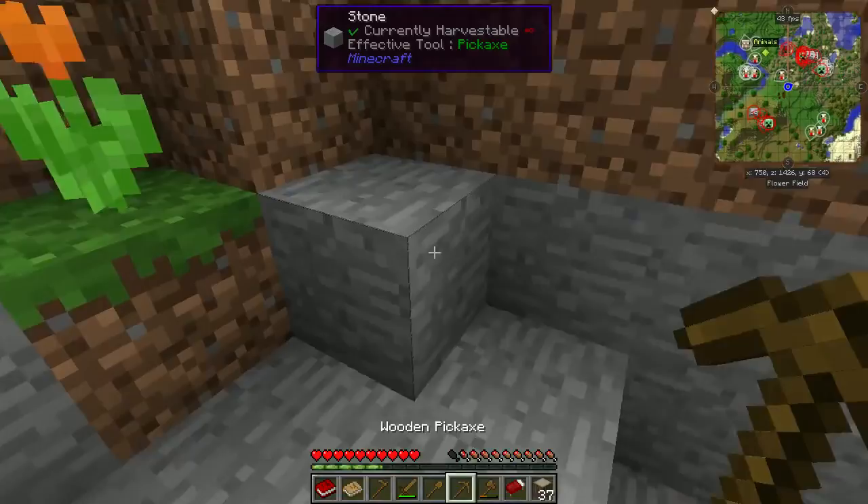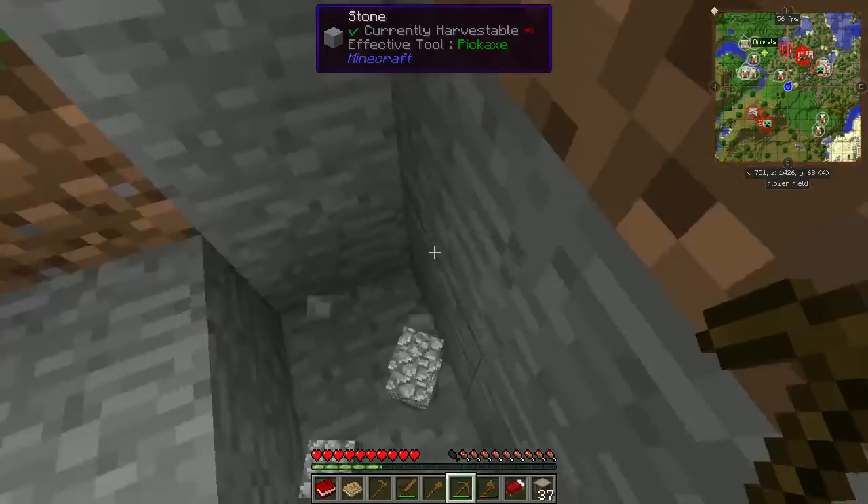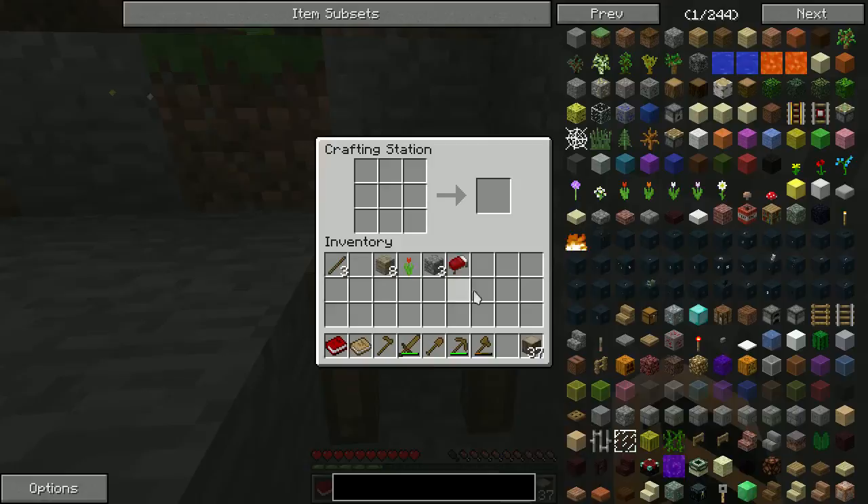Here's a cave — I can get some stone. It's early game so I definitely need a few things to get started. But I promise to do as little mining on camera as possible. I'll show you a few things, but I won't do everything.